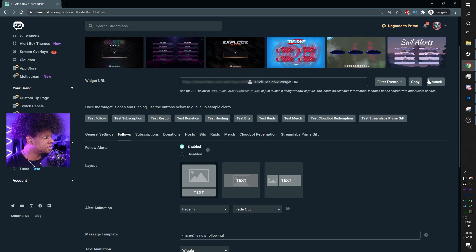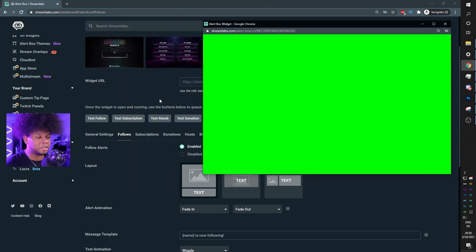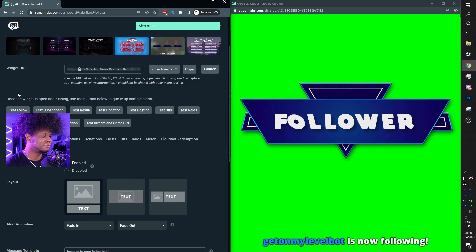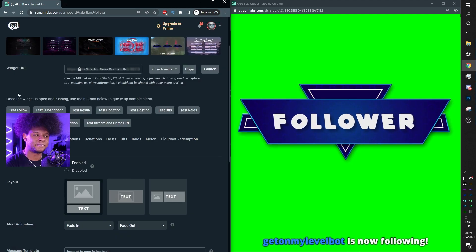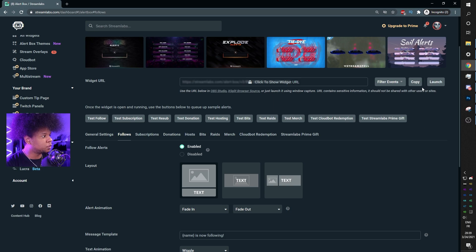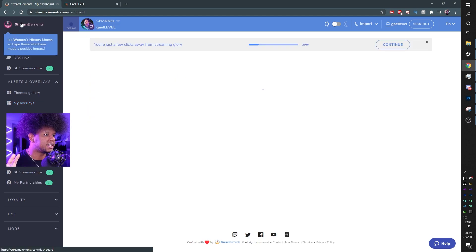If you scroll up and click 'Launch,' it will open a green screen tab to show you what the alert looks like — don't worry, my alerts are transparent. You can click 'Test Follow' to preview it. To add this to OBS Studio, just copy the link and import a browser source. For Streamlabs OBS, add a new source, go to 'Alert Box,' and you have it.